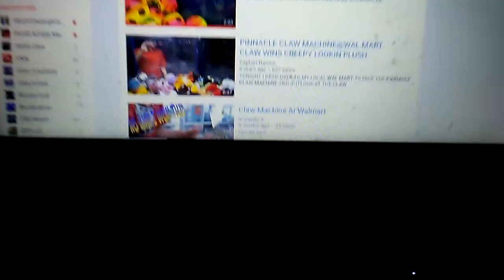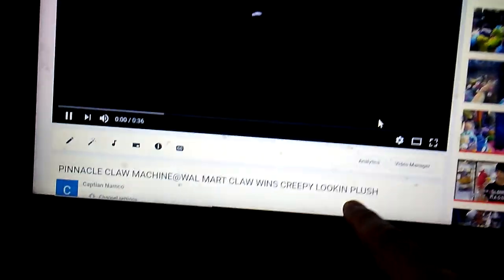Let's look at one or two more video clips. This one I win some kind of creepy-looking plush, as it is titled. There's a green thing right by the chute — just like that. It slipped right out. I tried to win Odie from Garfield and as you can see the claw was weak, didn't get a good grip on it. I'm not sure what that thing is — that's creepy looking.